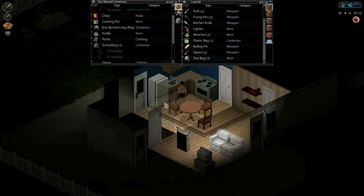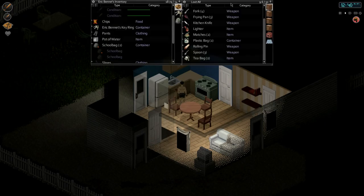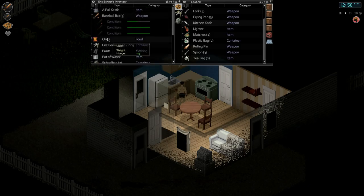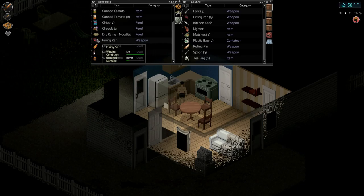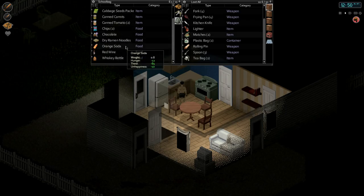We have a kettle here, so now we can fill the cooking pot and the kettle as well. We can go drink — might as well drink. This holds the frying pan. I'm not sure why I have the frying pan, but I think they're good weapons and I think you can use them to cook with as well — not 100% on that.